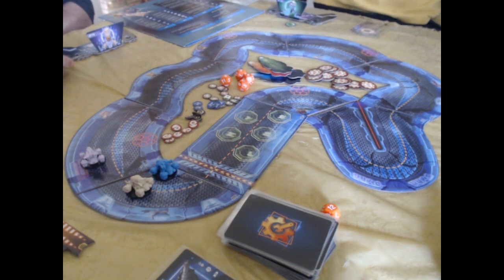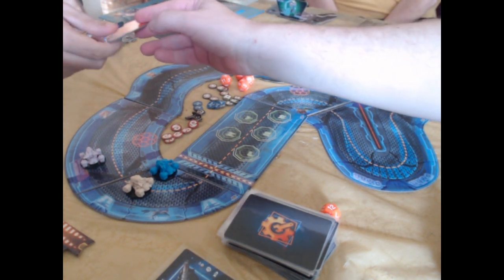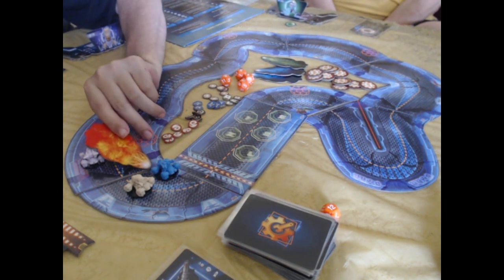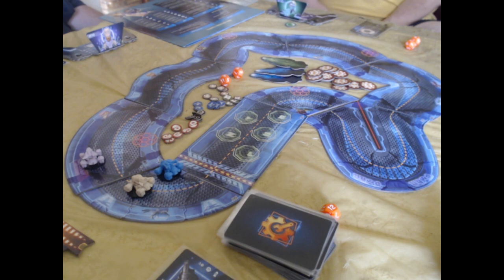I'm going to stay at speed two. Are you increasing your speed? Speed is staying at two. She's got two dice — your physical is the first one, so you need that number or higher on top.